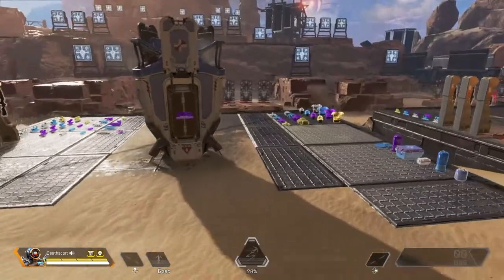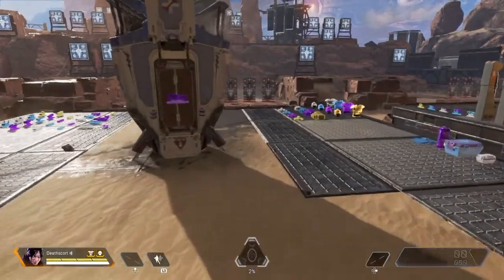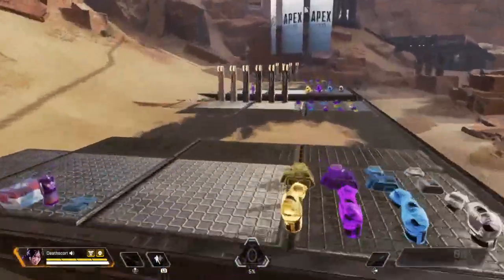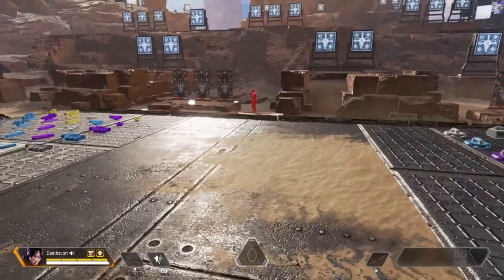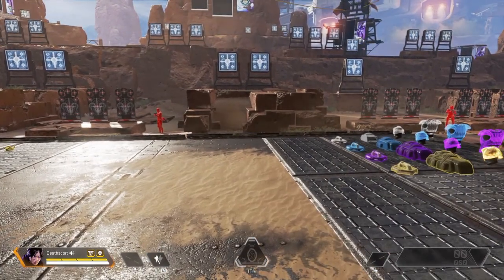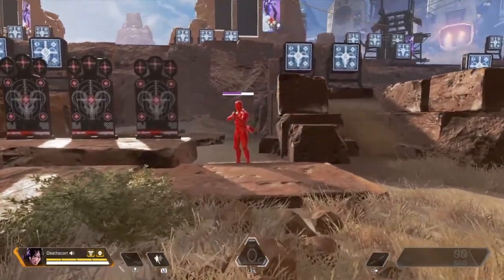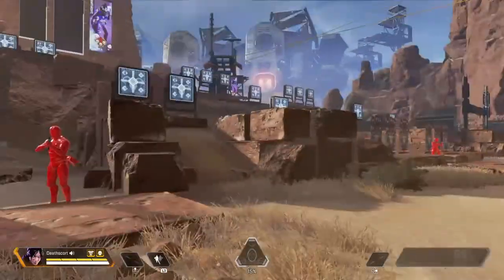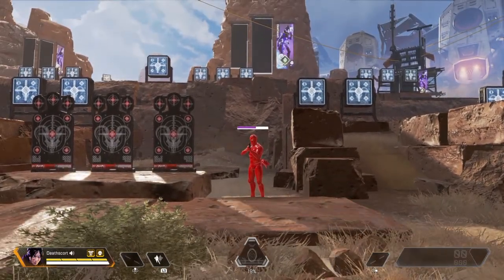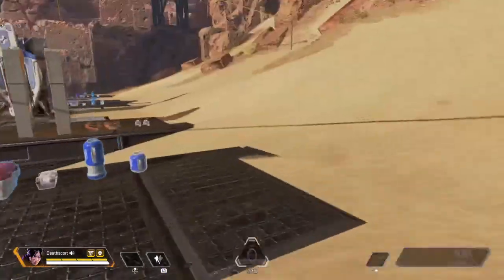Next up we have Wraith. Her passive ability is Voices from the Void — I can't show it, but basically if you're being aimed at right now, a voice would pop up, warn you, and you could warn your teammates. I mentioned this in my first video.